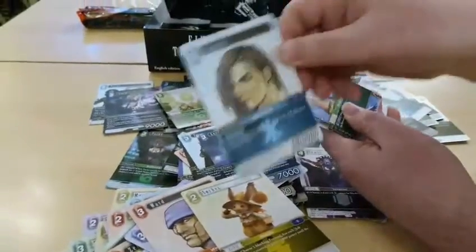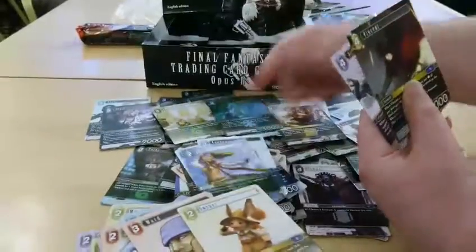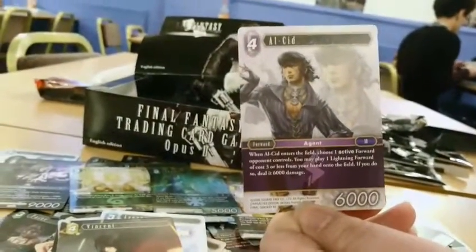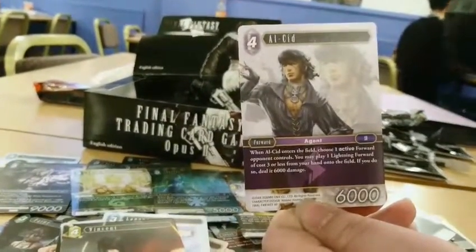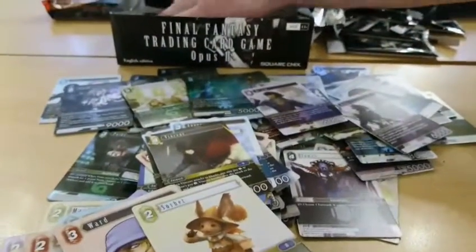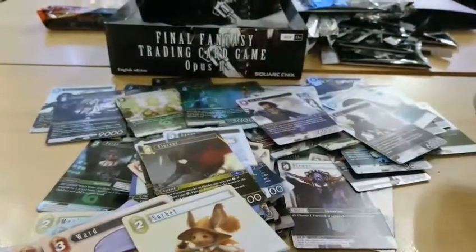And we're back. Laguna, Riku, Vinnie Vincent — Vincent Price — and Alcid, not just Sid, he's Al. He's a quite good card as well, his effect is a little bit hard to understand but I think it'll come out in the wash.